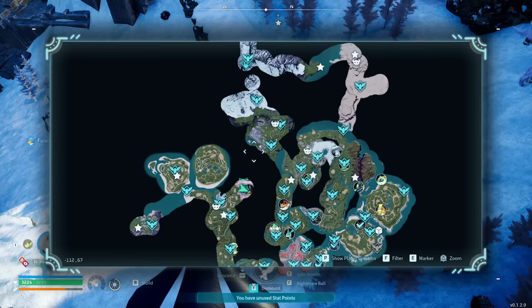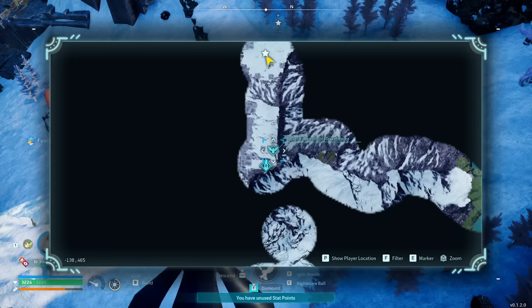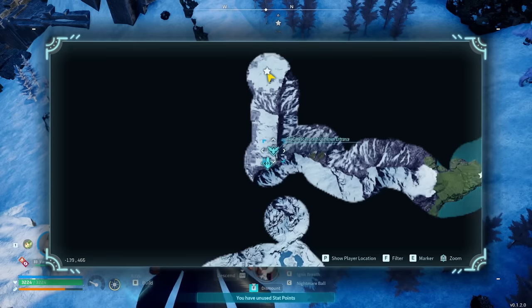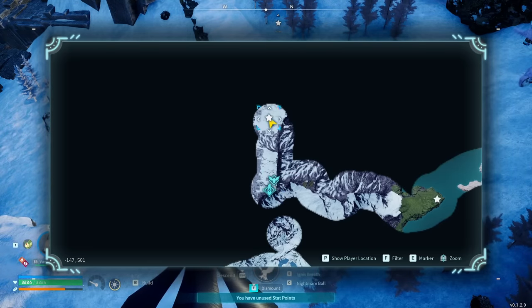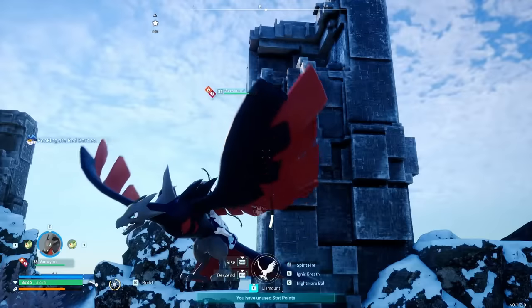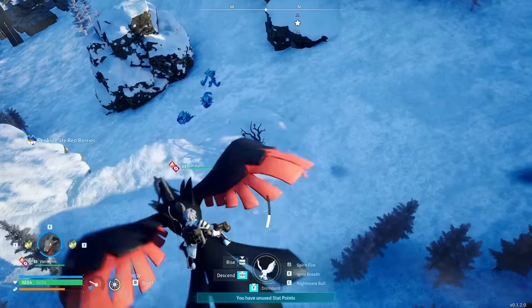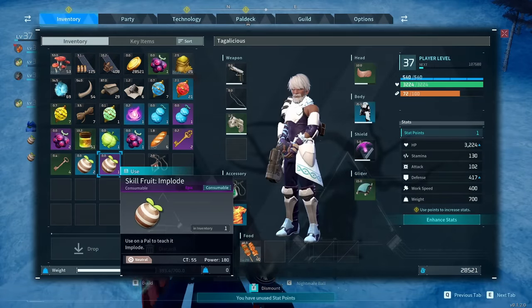There is another skill fruit tree all the way in the north in the snow biome. The nearest fast travel point is at the Palogenetic Research Unit Tower entrance, way on top of the mountain. Travel across the mountain and down into this little valley or hole surrounded by these formations — there's another skill fruit tree here. I got Power Bomb and Implode. Implode is a neutral skill with 180 power.